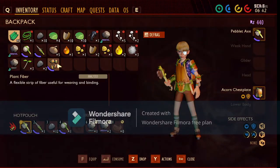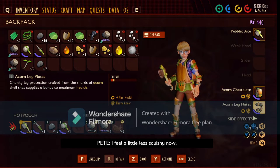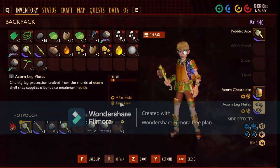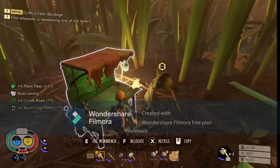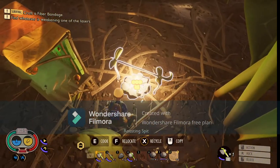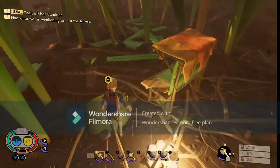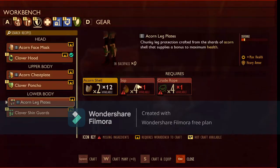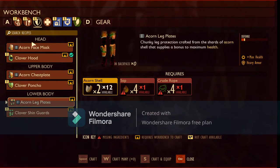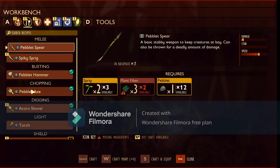Now I can have a little less squishy. Acorn leg pants chunk - the description is 'chunky leg protection crafted from the shards of an acorn shell that supplies bonus maximum health.' Oh, this is considered heavy armor. I actually read in the patch notes that heavy armor makes you regen your stamina slower.